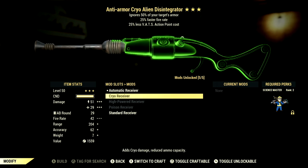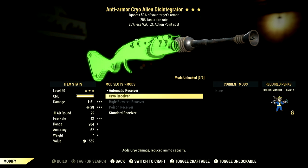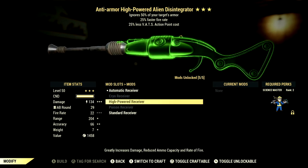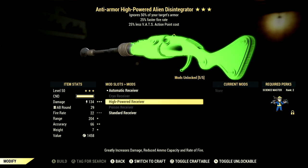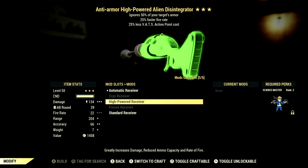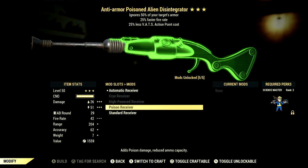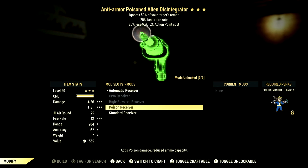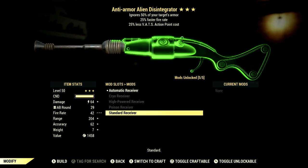The next 3 mods are all for riflemen builds. The first one is the cryo receiver which adds cryo damage and reduces ammo capacity. We have the high powered receiver, which I recommend — it has greatly increased damage, reduced ammo capacity, and rate of fire. Then we also have the poison receiver which adds poison damage and reduced ammo capacity. We also have the standard receiver but no one really cares about that.